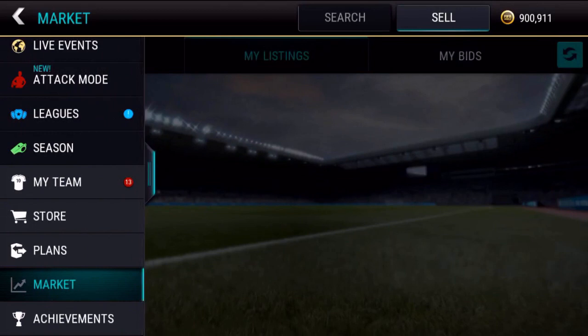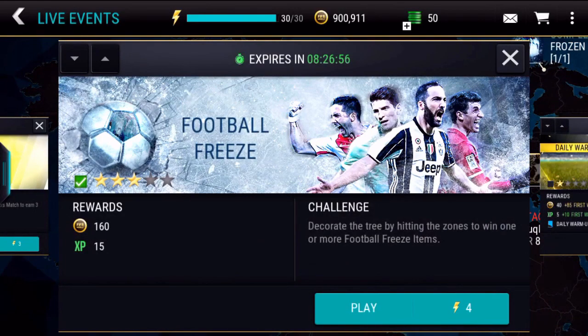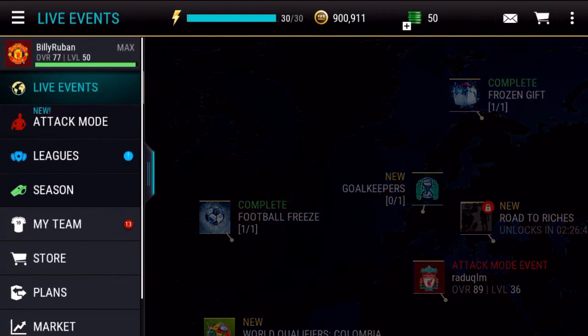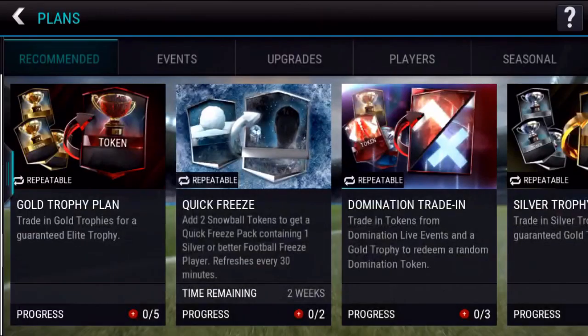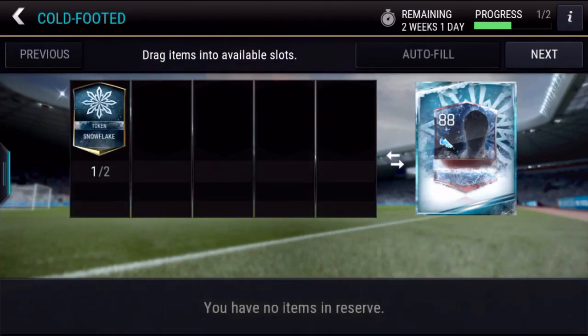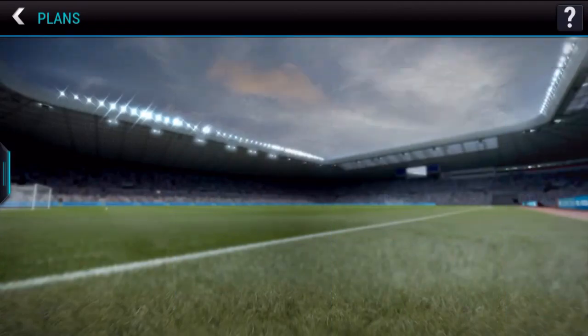I'm going to explain the new packs that are available, the live events that you should have already done, and the plans that you should be completing. From this Football Freeze live event I got a gold player, two snowball tokens, and one other token. If we head over to the plans and go to seasonal, you can see for an 88-rated player you just want to get to a snowflake token. These are basically the trick tokens of the Halloween promo, so they are much harder to get than the snowball ones.